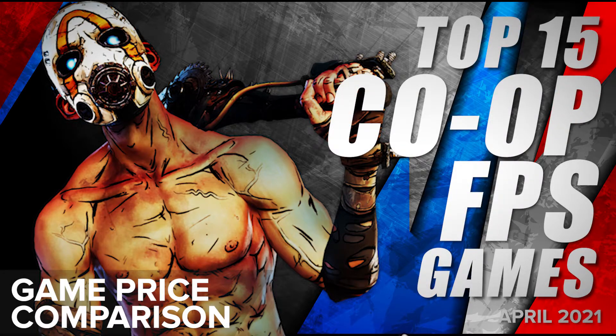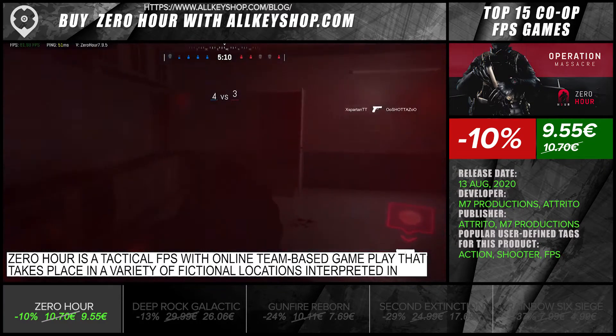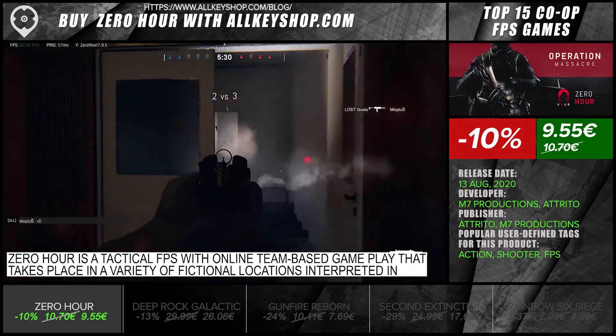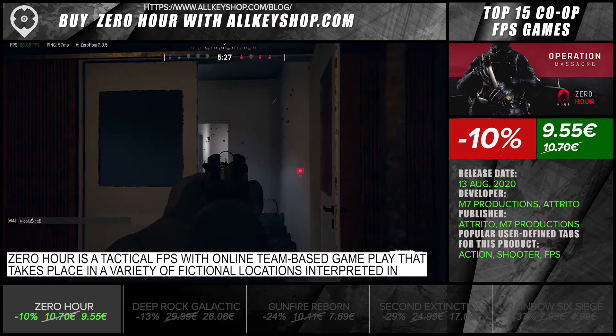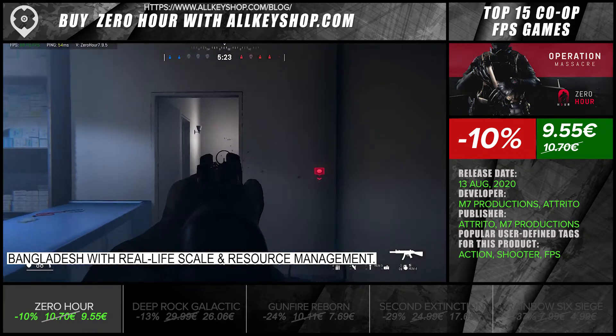Top 15 Co-op FPS Games 2021. Zero Hour is a tactical FPS with online team-based gameplay that takes place in a variety of fictional locations interpreted in Bangladesh with real-life scale and resource management.